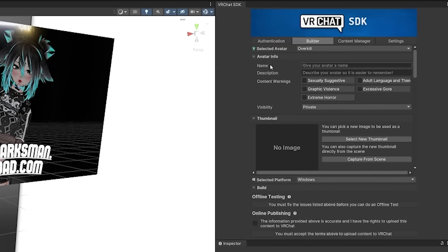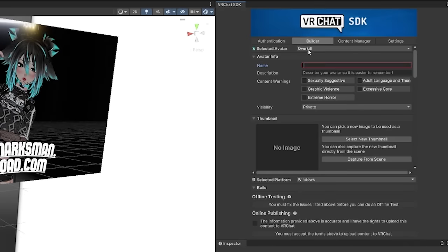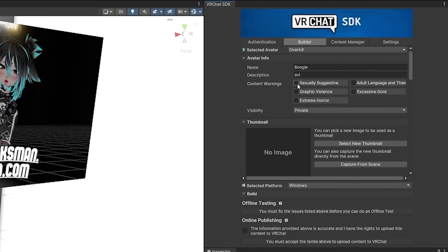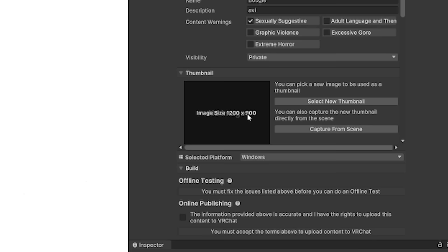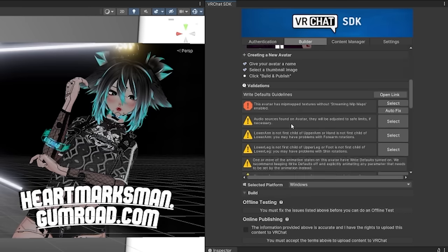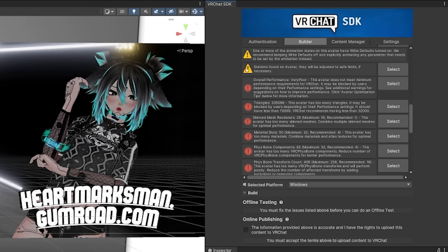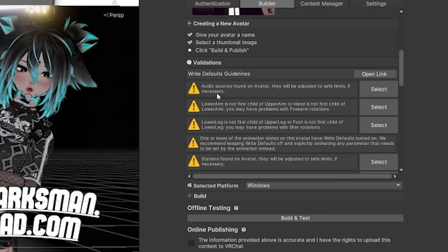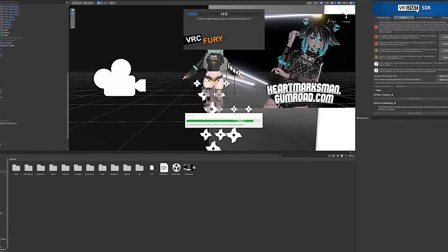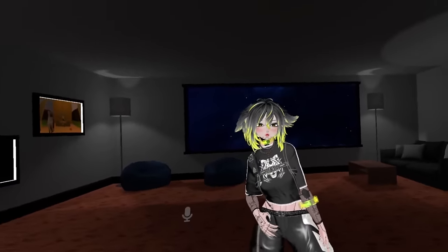Next is uploading. Everything to do with that can be done on the VRChat SDK control panel. If it isn't already open, you can open it at the top of the screen under VRChat SDK. Moving over to the Builder tab, you can select what avatar you're uploading. Name it, describe it, and select what content warnings you want — this isn't super necessary for most avatars. The thumbnail is what people will see in-game when clicking on you. You might come across a couple of errors that allow you to autofix. If you're not sure about those, ask the creator you bought it from. Lastly, on the bottom of your control panel, you can upload. It'll take a while to compile everything, but once it's done, you can see and use it in-game.